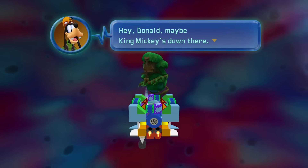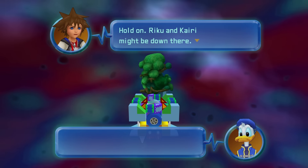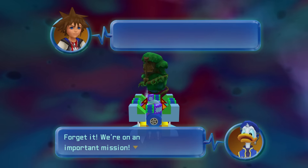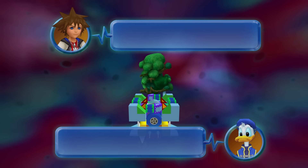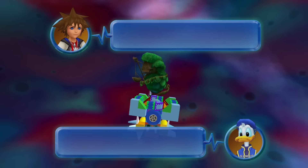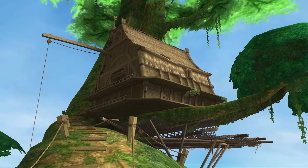What is this? Hey Donald — maybe King Mickey's down there. In a backwater place like that? No way. Let's move on. Riku and Kairi might be down there — let's go check it out. Forget it, we're on an important mission. Just land. No. Come on. We're landing. I guess they're fighting over the controls. We crash-land the Gummi Ship. Oh, look at this dude.